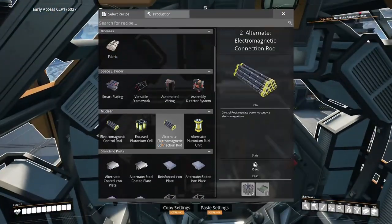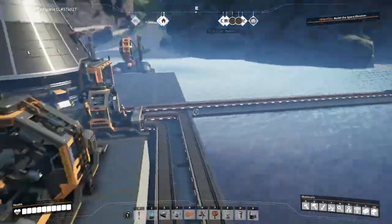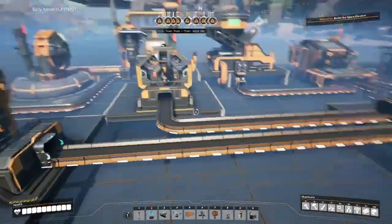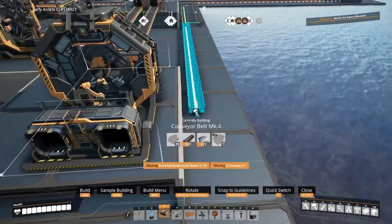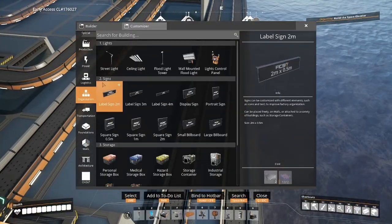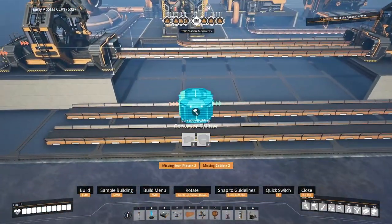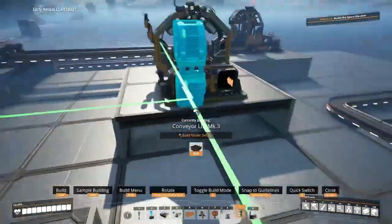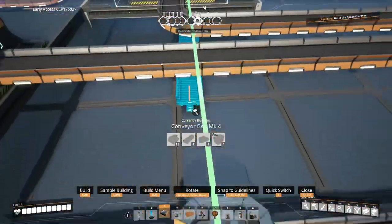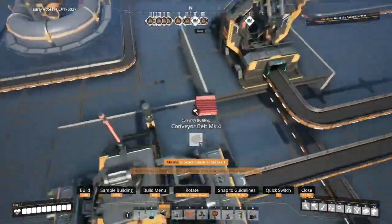Let's take a look at what we need next. So this assembler is going to be our stators. We need steel pipes and wire. Now steel pipes — we're also sending steel pipes over here for our encased industrial pipes. So what we might do is bring this back here as our steel pipe line, put a splitter on it, and run that line in along here. And now we've got our steel pipes sorted. We don't need to add the line in again.